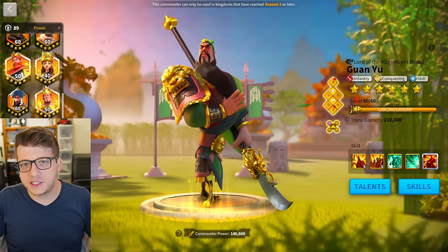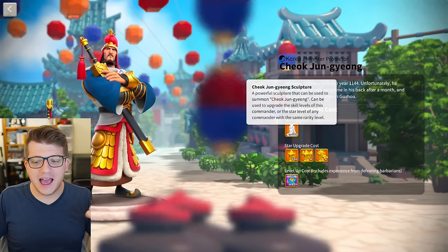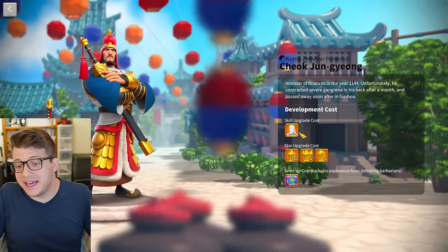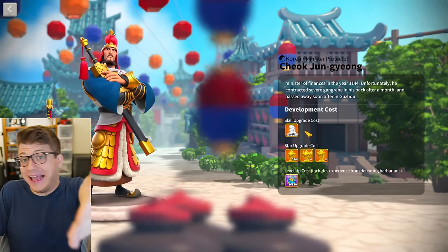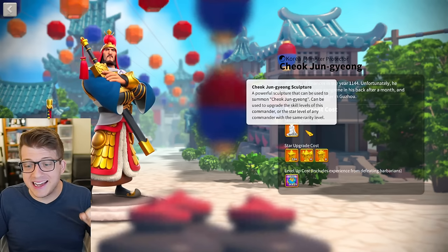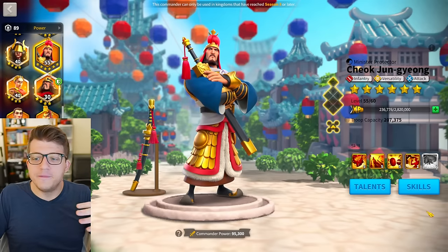The second mistake is partial investments in bad commanders. I have a 5551 Chook here with 380 Chook sculptures — no universals used, all from the infantry Wheels of Fortune. If you assume about 800 gems per sculpture on average, that's 304,000 gems spent on Chook, for a commander that I eventually decided I'm done with because he's just not good.